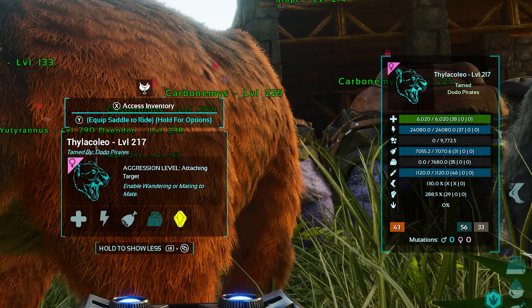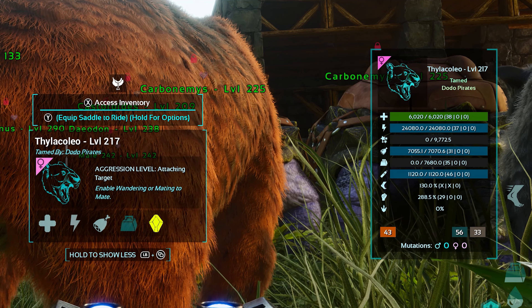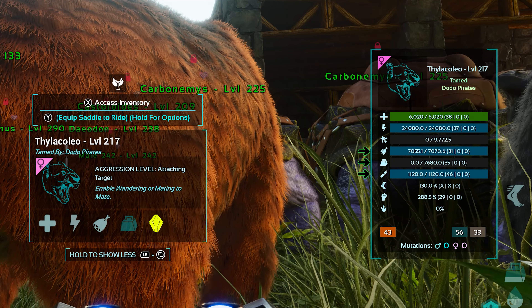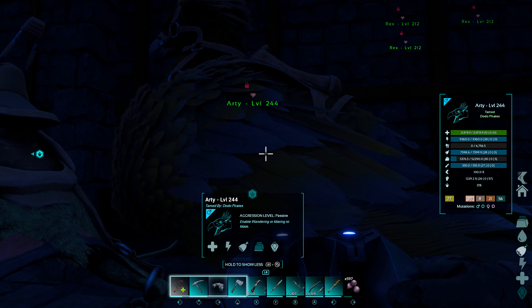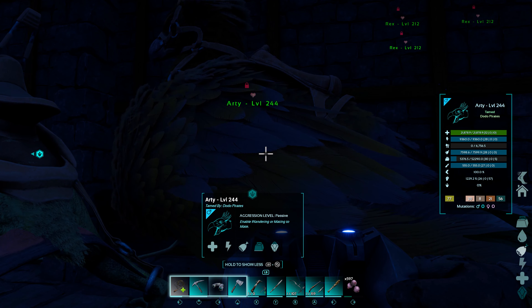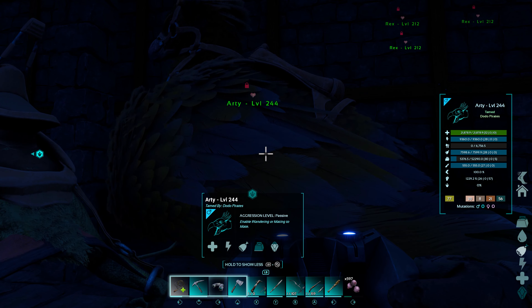The three main stats you will be looking for are Health, Stamina, and Melee, which you will want as high as possible. The other three stats — Food, Weight, and Oxygen — aren't nearly as important, so you will want them as low as possible. One exception is the Weight stat; depending on the server you are playing on, whether official or an unofficial that has weight adjusted, you may keep an eye out for a higher level.